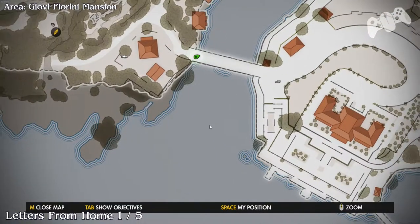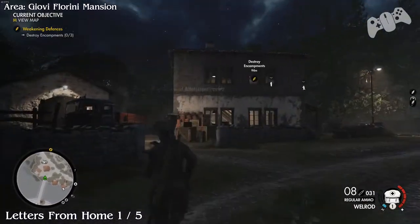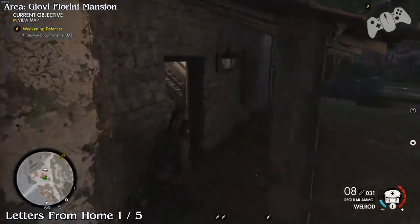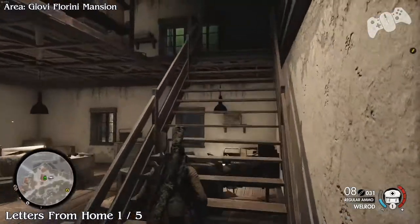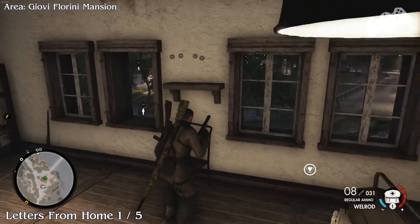Now you want to go across the bridge and go into the bigger house directly in front of you once you cross it. In the house there will be a letter from home on the top floor, located on the chair.